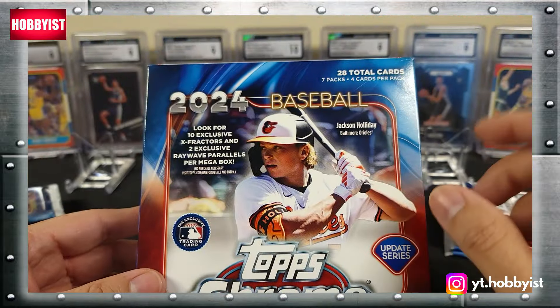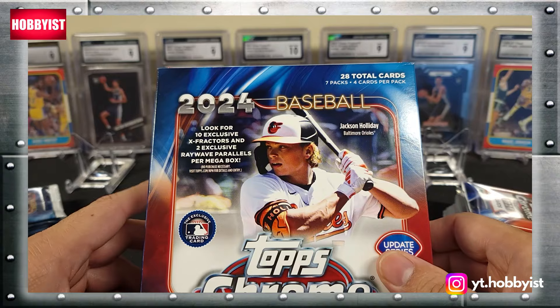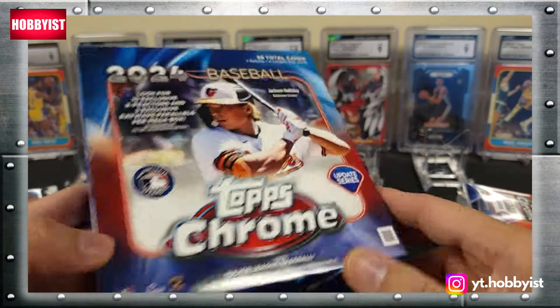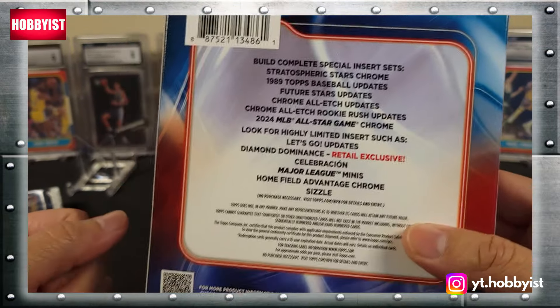We are looking at a total of 28 cards with seven packs, four cards per pack. We should be getting 10 refractors and two ray wave parallels. There's a bunch of stuff listed on the back of the box to look for, so let's get started.